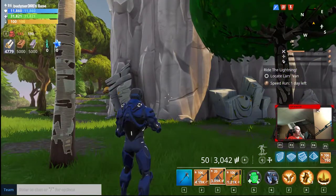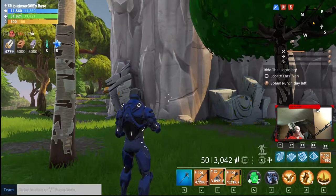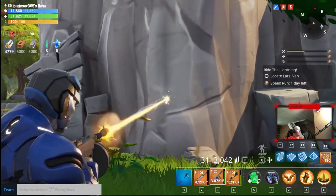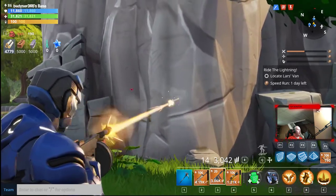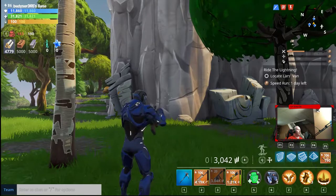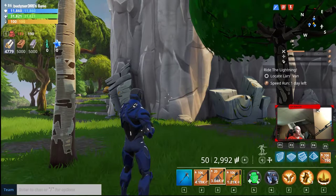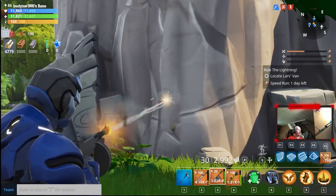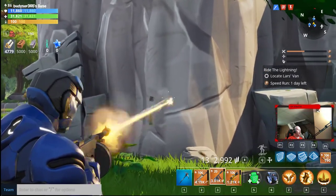I want to start off by testing the fire rate and the accuracy of the Typewriter by firing into the cliffside over here. As you can see, it is pretty accurate. It has a little bit of a left-to-right sway to it that you have to keep under control, but not too bad overall. The 50-round magazine should really be good at dispersing husks. What I did notice is as I'm firing it, it does kind of sound like a typewriter, like someone's banging away at the keys.